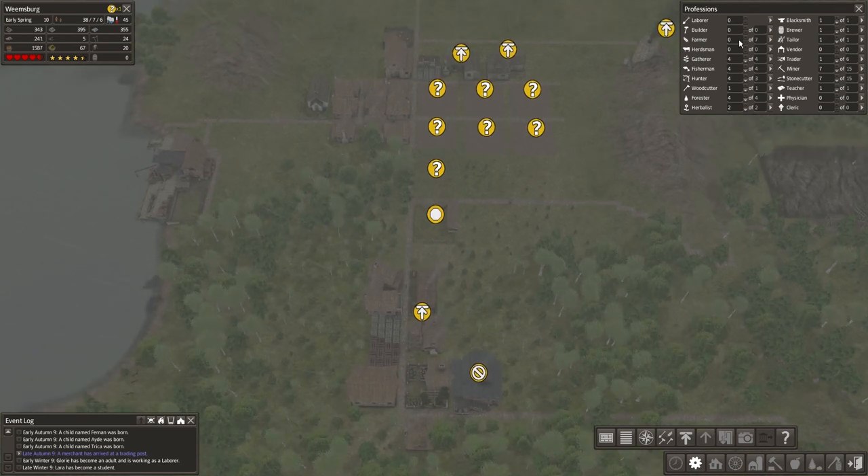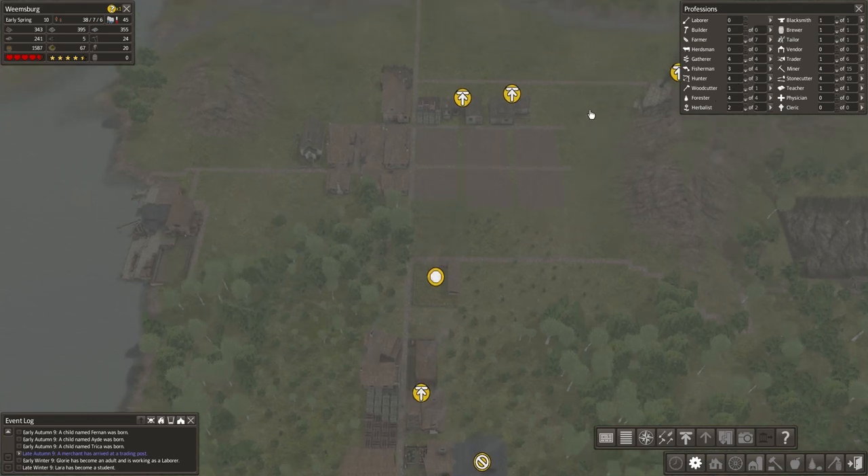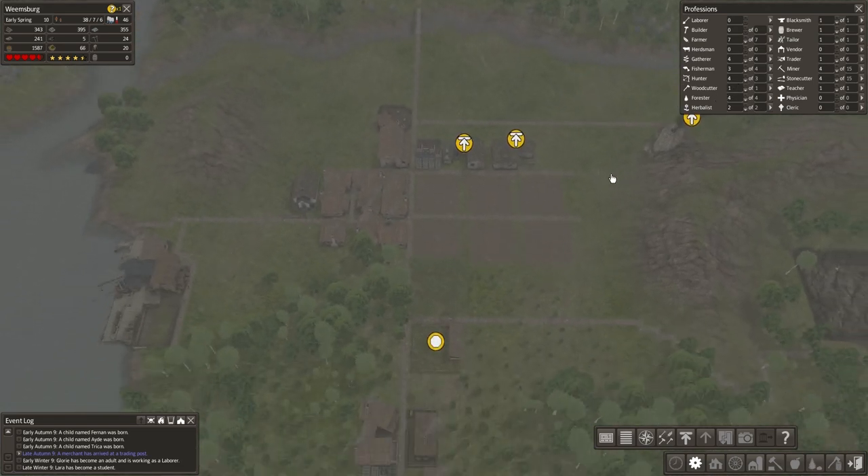Early spring — pause this, we need to get farmers in here. Pull them back out of the mines. We will drop a couple fishermen out. There we go with the farm. Let's see if we can go back in for now.